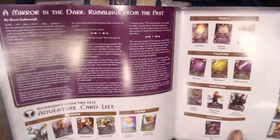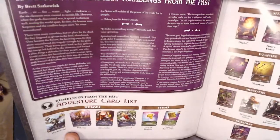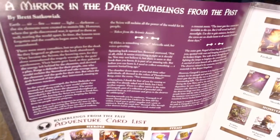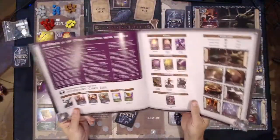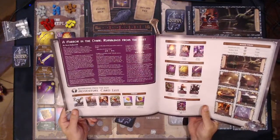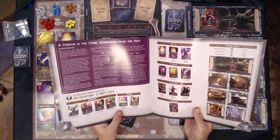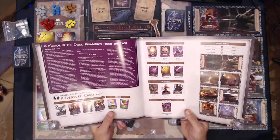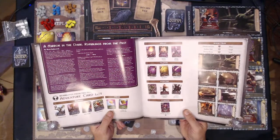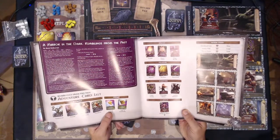I'm not going to read all of this, but hopefully you guys can read it a little bit if I zoom in. Anyway, we have Hawkswood, Florian Silverhelm, Stormhand, the Gem of Healing, the Tomb of Knowledge, Fireball, Future Vision, Magic Missile, Hammer, Shortbow, Short Sword. Monsters are going to be the Goblin Grunts, the Hobgoblin roots, and the Ancient Adventurers. The guardian is going to be Smorga the Queen.